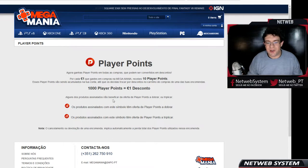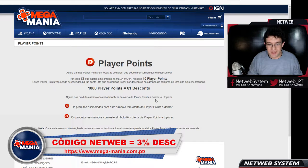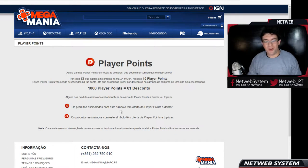Alguns dos produtos assinalados irão beneficiar da oferta de Player Points a dobrar ou triplicar. Os produtos assinalados com o símbolo x2 têm a oferta de Player Points a dobrar — por cada euro que gastem, vão ganhar 20 Player Points. E os produtos assinalados com o símbolo x3 têm a oferta de Player Points a triplicar — por cada euro que gastem, vão receber então 30 Player Points.